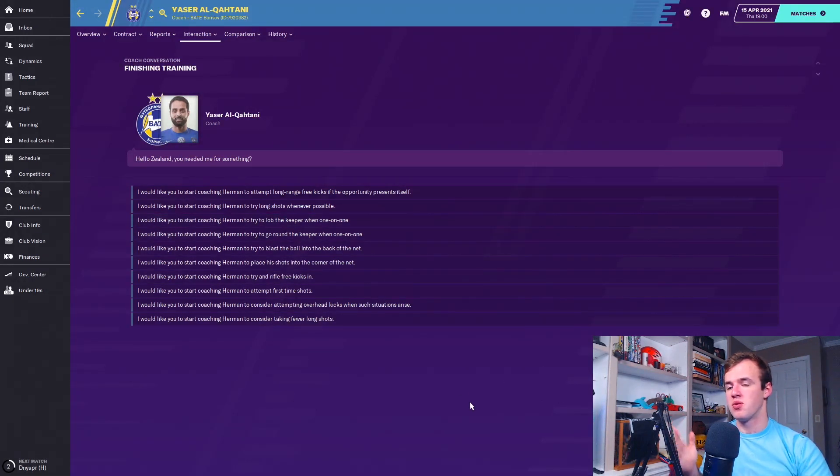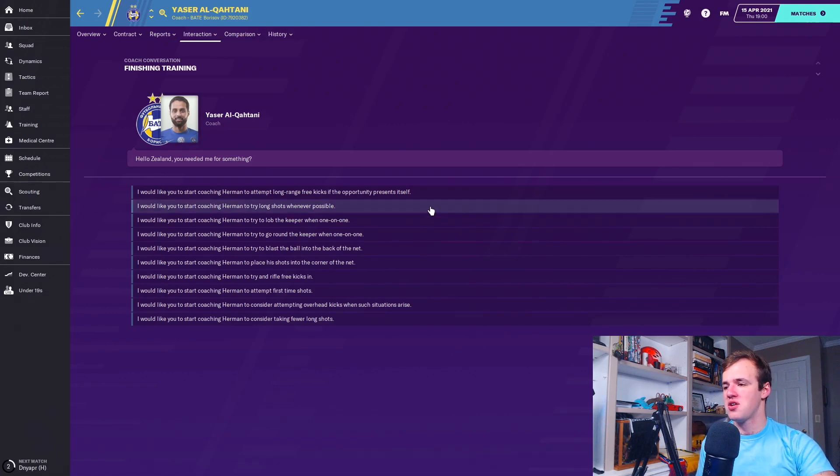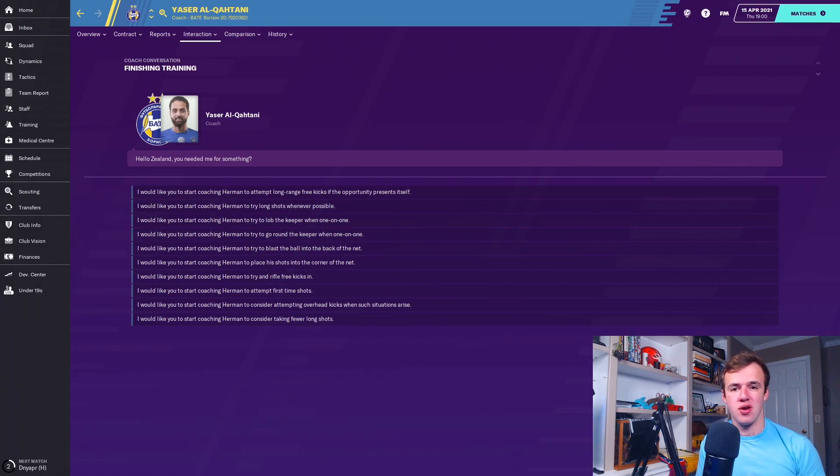Then there's a pretty useless one: 'try to lob the keeper one-on-one.' This match engine's got a better lob mechanic than any other game we've seen, so I suppose it's not completely useless anymore. What you're going to want is good goal scoring ability — that's finishing, technique, composure — then anticipation, decision-making, and flair for creativity. The one I'm going to recommend if you're struggling to score goals is 'try to round the keeper, win one-on-one.' When they look to get around the keeper and create better angles, you just score more goals. You need a decent ability to dribble, agility, acceleration, balance, and composure — composure is definitely key in this one.